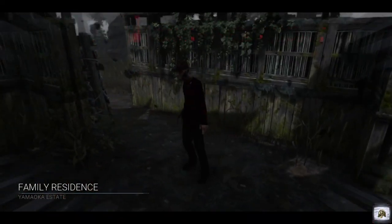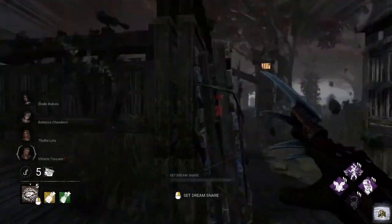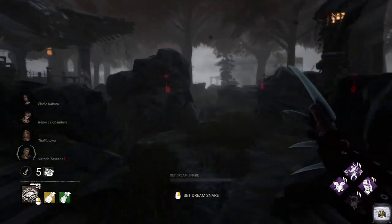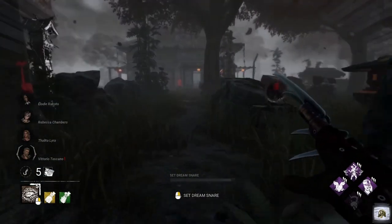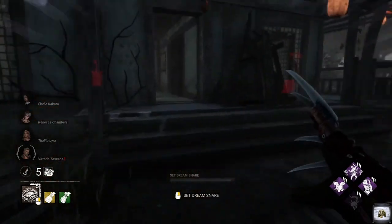Yamamuka Estate — nice. Let us find our first victim. Not only do we have Coup de Grâce, but we've also brought in Sloppy Butcher, so survivors are going to suffer from the Hemorrhage and Mangled status effects, which basically makes them bleed — which I love.